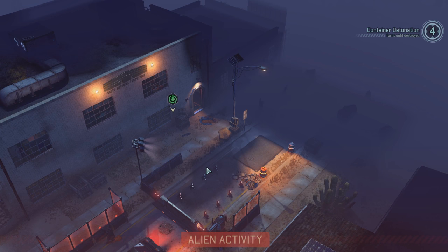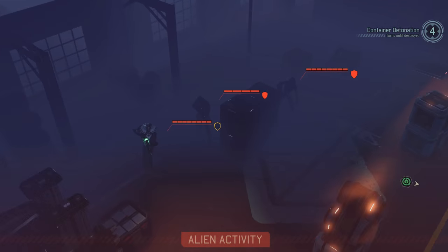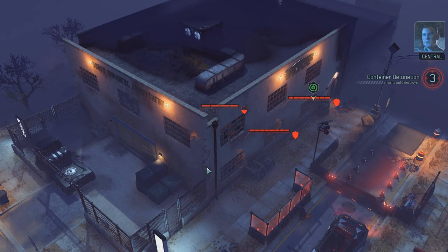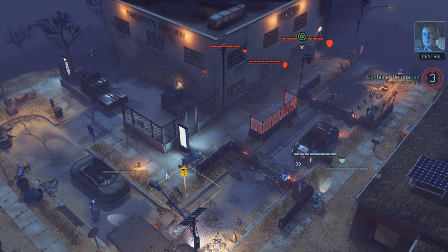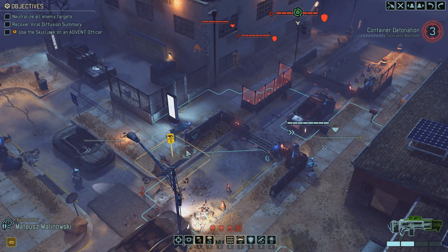There's another pod out there because the sectoid's running off to get them. Viper pod — here we go. Viper, trooper, and a sectoid — could be a lot worse. I'm okay with that. The clock is ticking, that detonator isn't going to wait. Get to the vault — need that loot, loot, loot, give me that loot, I need it.